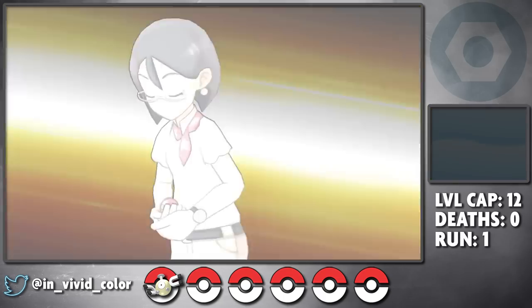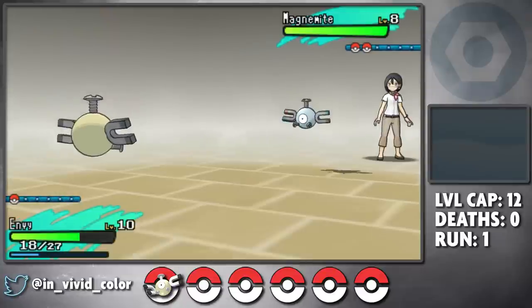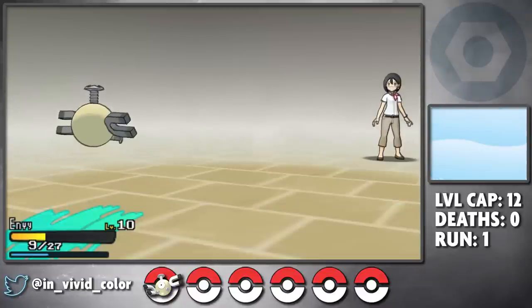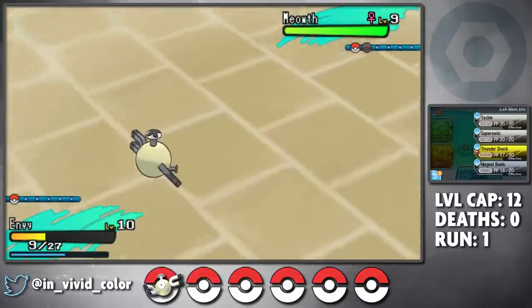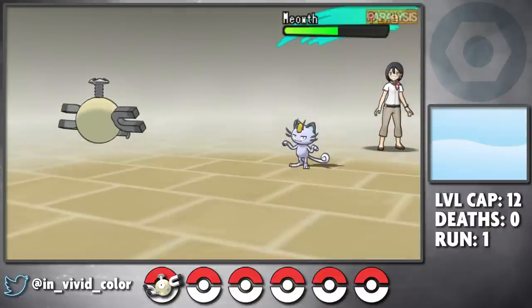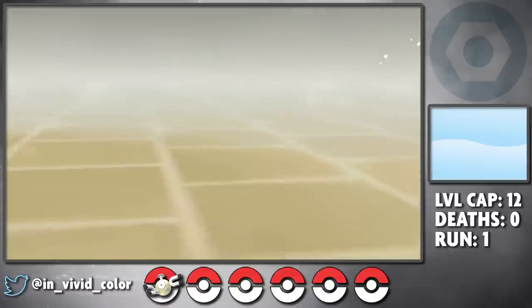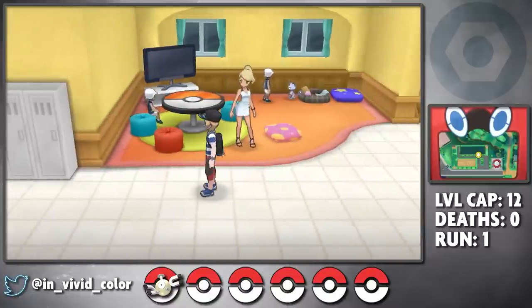We can now finish the trainer school by challenging Principal Emily, but I realized I forgot to heal Envy first. We chip down her dull Magnet with our shiny one and are left with just 10 HP. She sends out her Alolan Meowth, and since we never outspeed this kitten, it's looking like a reset — that is, if Envy didn't clutch a Thundershock paralysis and casually land a high-roll Thundershock on the next turn to take it out. Nothing like winning a battle you should have lost to really set the tone for a run.